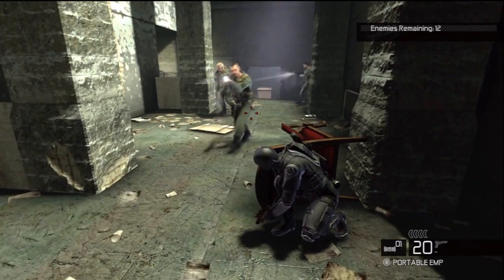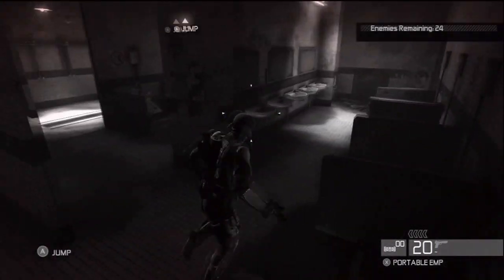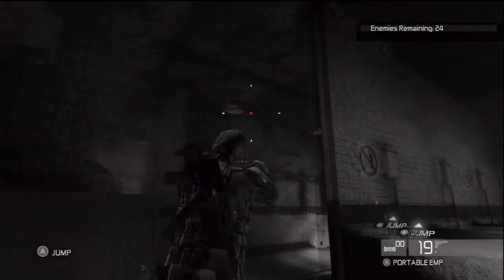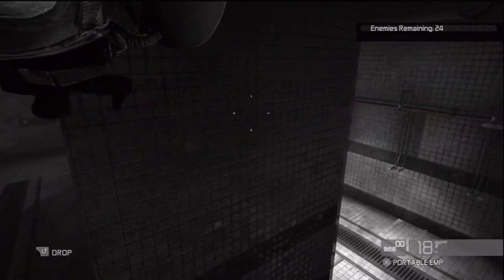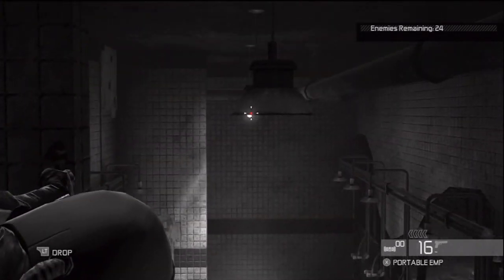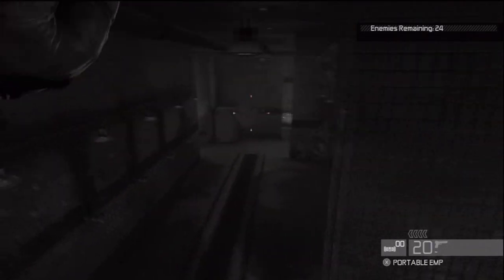These guys are all on me so I'm just going to run past them real quick, come over here — right in here, this is the washroom right here. You want to stay in here. There's actually a pipe you can stay on, right up here. You could just keep dropping on people. The enemies have to be in this room — not just yourself, the enemies need to be in this room when you kill them. I definitely advise shooting out these lights.